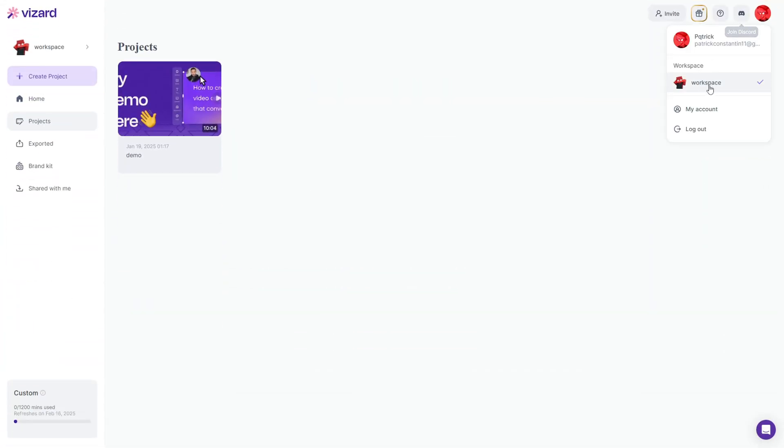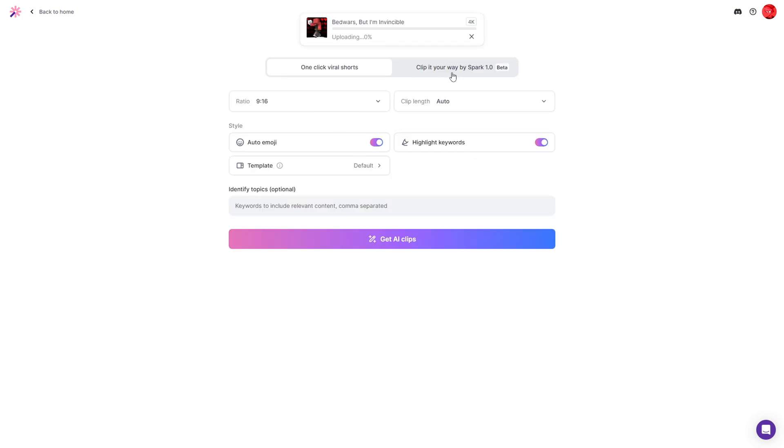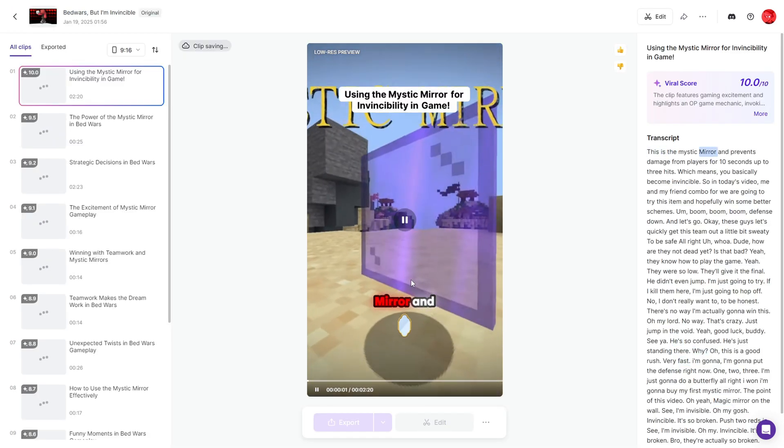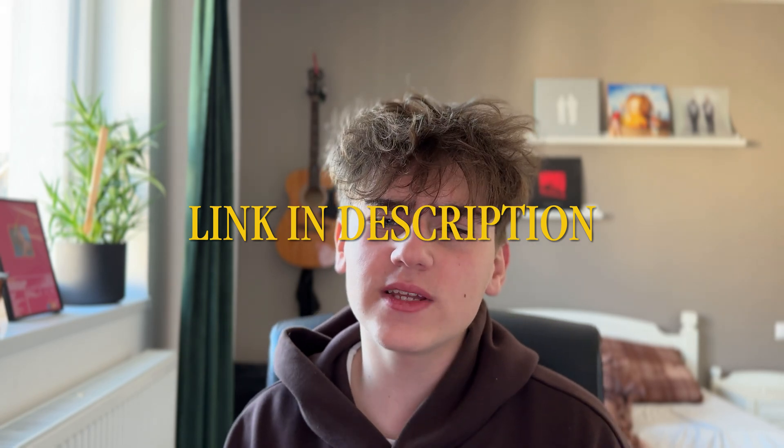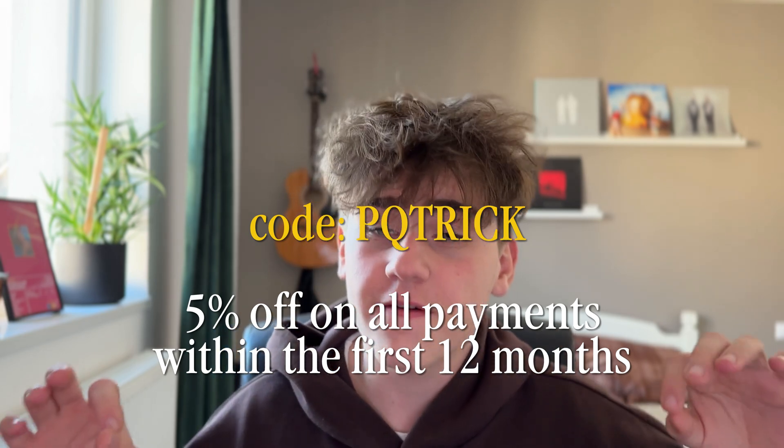Here's how easy it is: log into Vizzer and navigate to your workspace on the main page, upload your video or enter a video link, and select the video's language. You'll then be directed to a page where you can choose between generating clips by AI or transcribing and manually editing it. For this example, let's generate clips by AI. From there, you can choose either one-click viral shorts or clip it your way, which allows for more customization. So if you're serious about growing your audience, give Vizzer a try. You'll find my link in the description, and if you use my creator code PQTRICK, you get 5% off on all payments within the first 12 months.